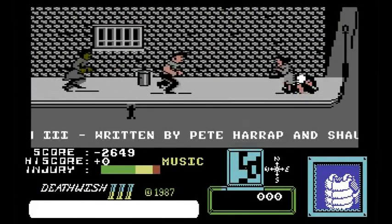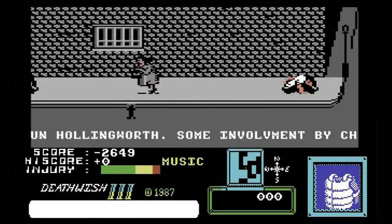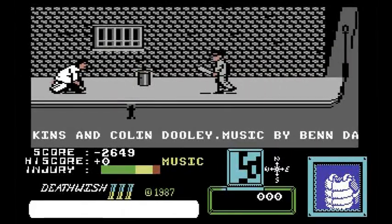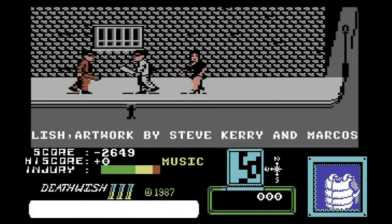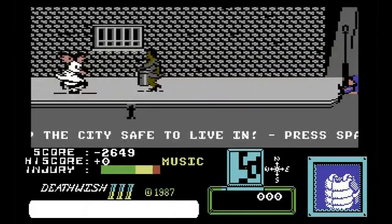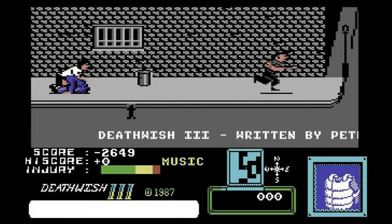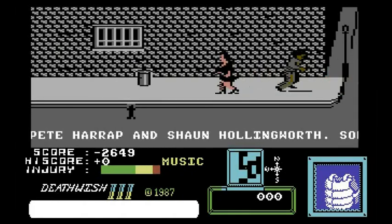Good day. Today we're looking at a Commodore 64 game — it's Death Wish 3, based on the action film from 1985. You're wandering the streets, shooting gangsters and anybody else who's on the street really. There's probably a backstory to it, but basically you just fire at these gang members and whoever else is in your way.